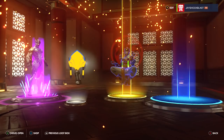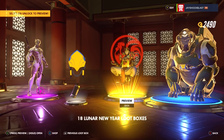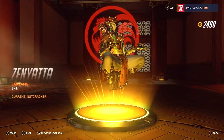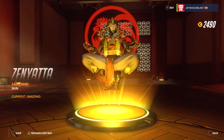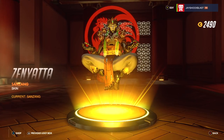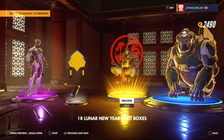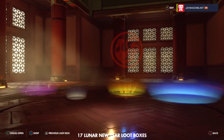Oh there we go — pink and gold! We got Zenyatta's San Zhang skin! This is honestly the one I most wanted. If I was only going to get one, this might have been the one right here. I'm happy about that. Zenyatta has honestly become my main character to play as. We also got a duplicate skin.